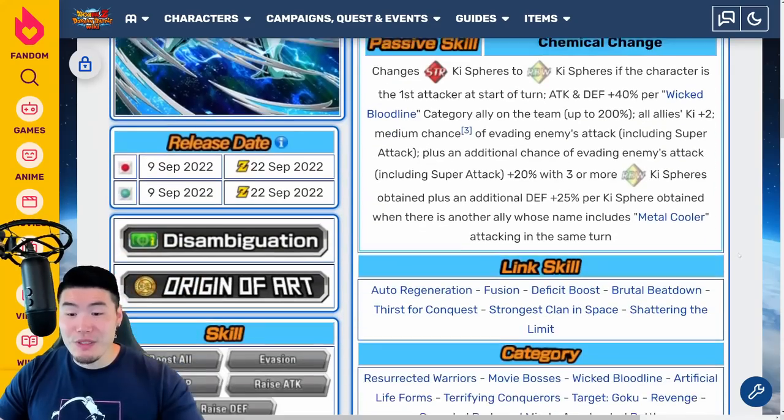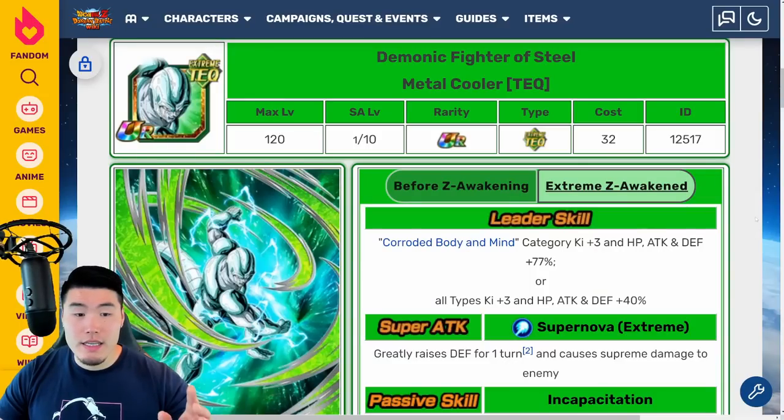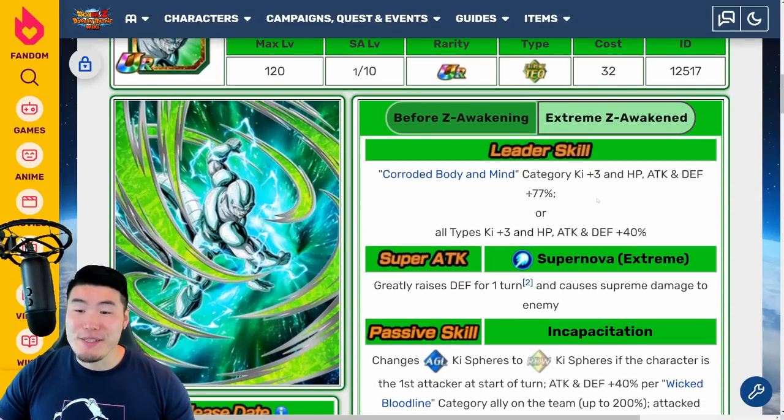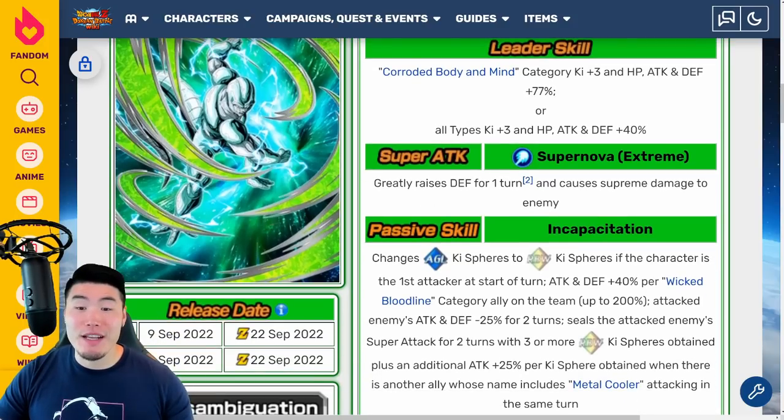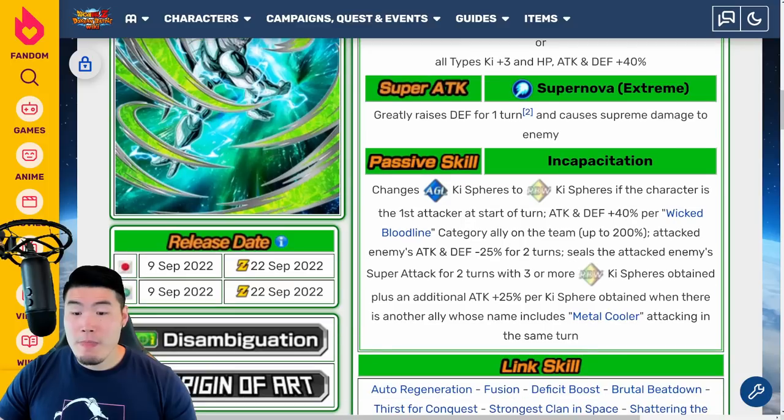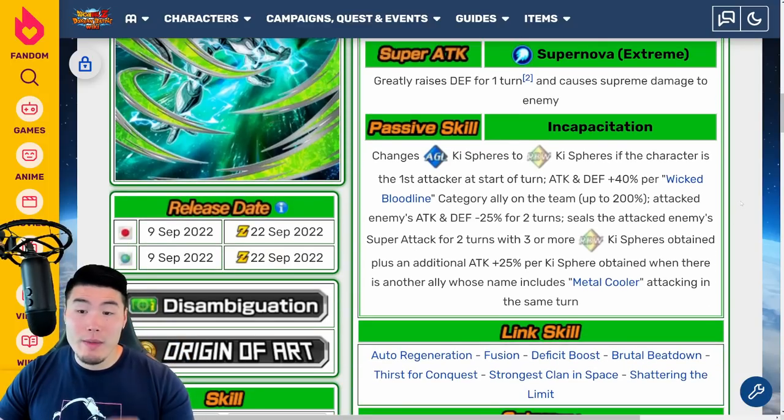Now let's move on to the TEQ one. Leader skill is Corroded Body and Mind K+3, HP Attack and Defense plus 77%, or all types K+3, HP Attack and Defense plus 40%. Super Attack greatly raises Defense for one turn and causes Supreme Damage. Passive changes AGL key spheres to rainbow key spheres if the character is the first attacker at the start of turn, then Attack and Defense plus 40% per Wicked Bloodline category ally on the team up to 200%. Attacked enemies' Attack and Defense minus 25% for two turns, seals the attacked enemy's super attack for two turns with three or more rainbow key spheres obtained, plus an additional Attack plus 25% per key sphere obtained, when there's another ally whose name includes Metal Cooler attacking in the same turn.